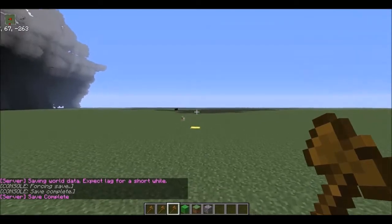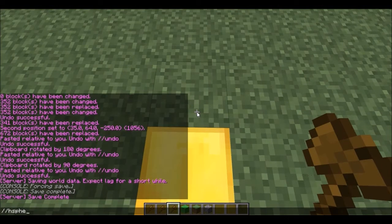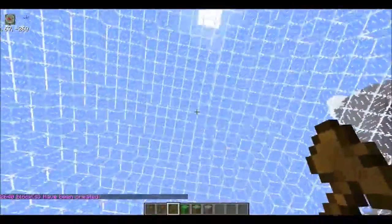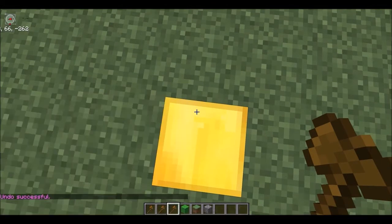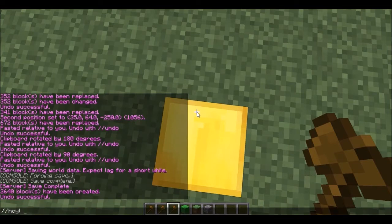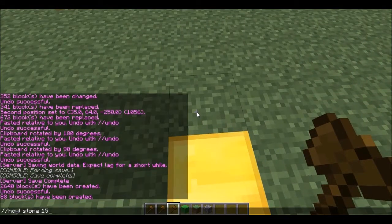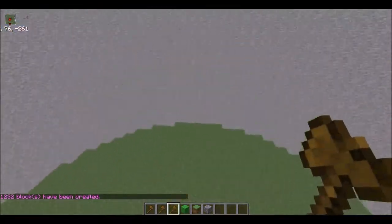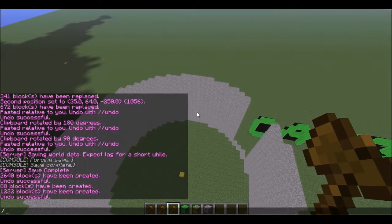Now let's do spheres and other fun shapes. You do //hsphere, pick whatever block you want — I'll do glass with a size of 15. That just made a hollow glass dome. If I want a cylinder instead, I do //hcyl stone and specify the radius and height — so 15 by 15. That'll go up and give you a giant hollow circle.